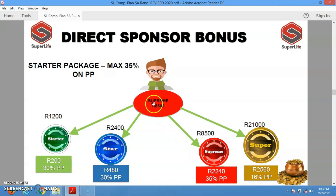When you are registered on the Supreme package, whenever you refer someone on a Starter you are paid 200 rand. Refer someone on a Star and you are paid 480 rand. Refer a colleague on a Supreme and you are paid 2,240 rand. And when you refer someone on a Super, you are paid 2,560 rand — very amazing. These bonuses are unlimited; you can earn them as many times as you refer.